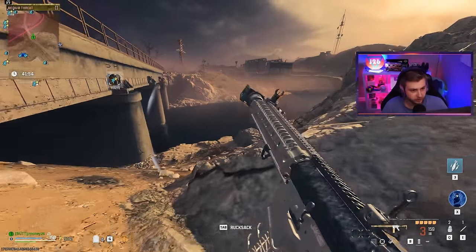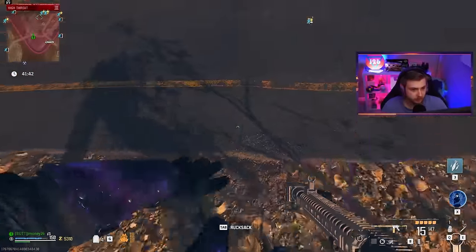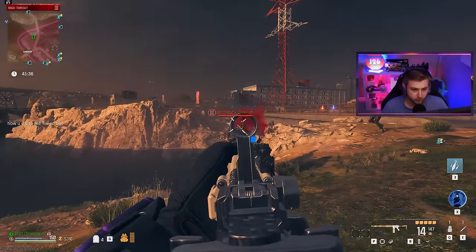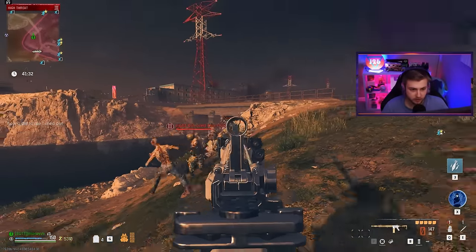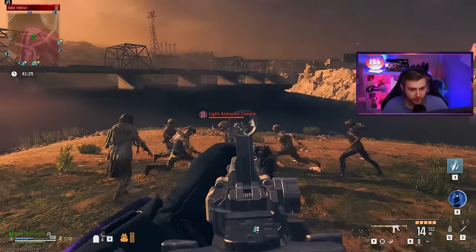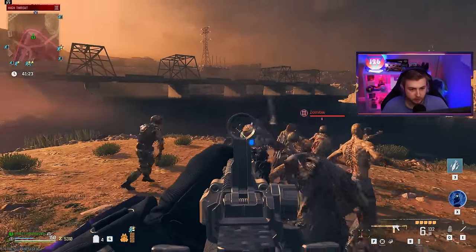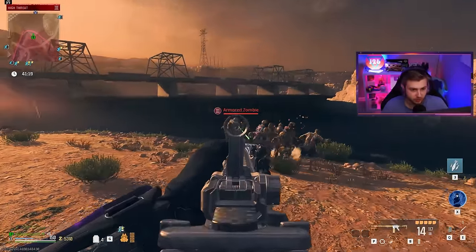Let's go back over to tier three — I think the damage is a little bit different if we fight them in tier three. Let's throw a decoy and go after this fully armored zombie. Can we even break his helmet? I can't even hit any shots. One more decoy — let's try again. Can we get this broken? Not looking like it. We're barely doing any damage to him.